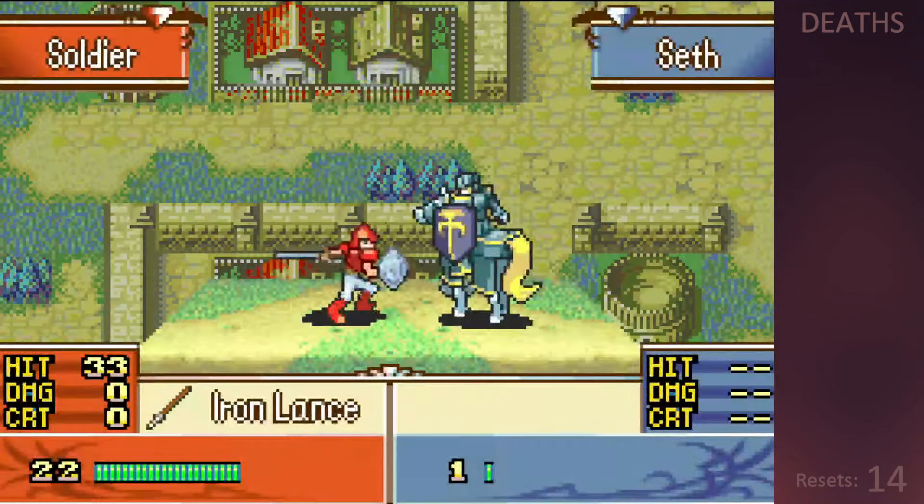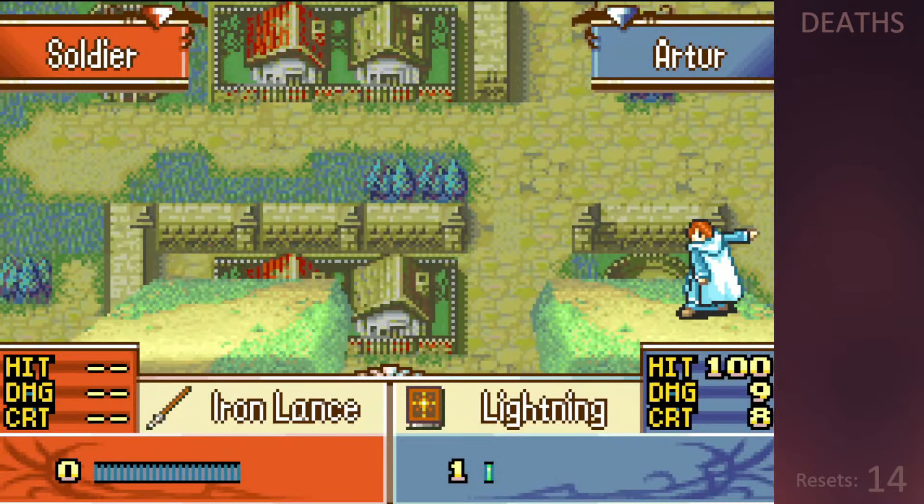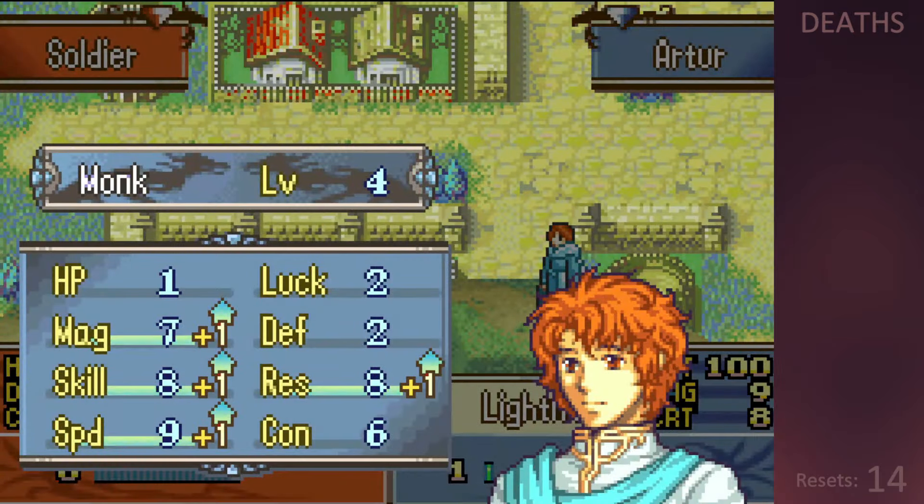I unequip Seth here so he doesn't keep stealing XP and I give another level to Arta, who I think will become one of my most useful units for his 1-2 attack range plus Slayer and Staff utility after promotion.